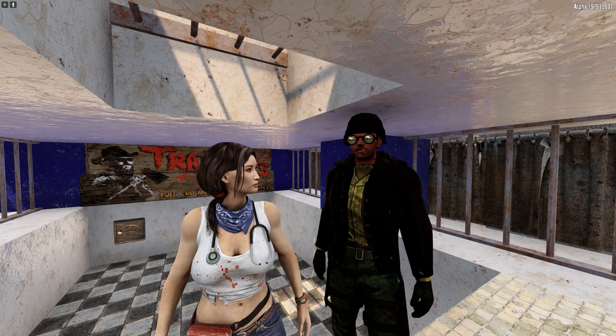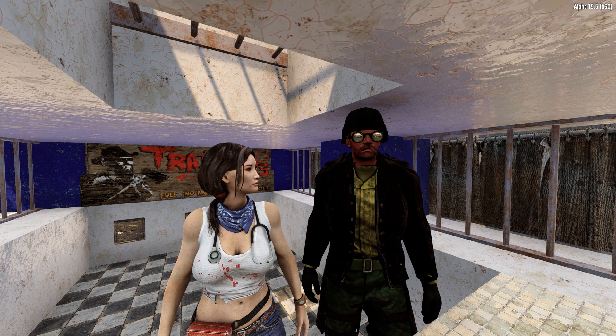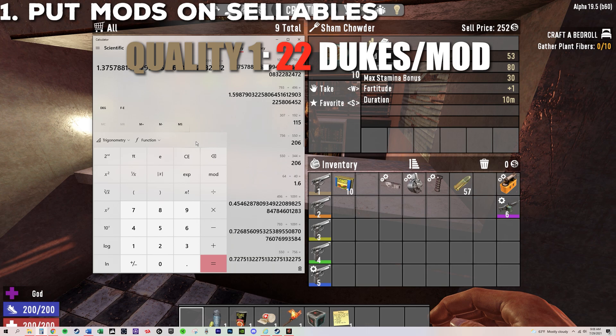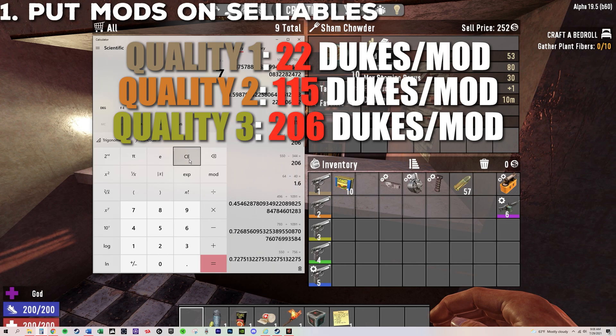Part 4: Mastering the Art of the Deal. Now that we have a solid understanding of how the trading system works and just how powerful points into Better Barter can be, how can we maximize our profits? Number one: put any unused mods onto your gear before you sell it to increase the value. Mods increase the value of an item at a fixed rate based entirely upon the quality of that item. On a quality 1 item you get 22 dukes per mod. Quality 2 gives you 115 dukes per mod. Quality 3, 206 dukes. Quality 4, 298 dukes. Quality 5, 389.